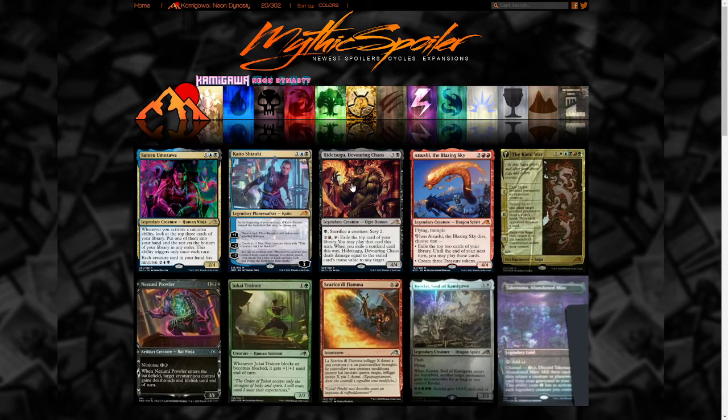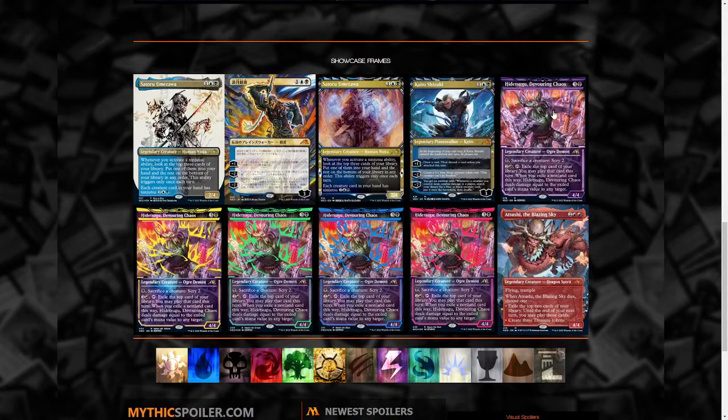Hitsu-Sugu has multiple showcase versions — pretty much he comes in five different colors: black, white, green, blue, and red. It is cool because it's Neon Dynasty, so you can see the neon highlights. All versions have the same artwork just with different highlights. The black one is normal showcase and then the others have additional drawn-on neon effects on top of the showcase frame.